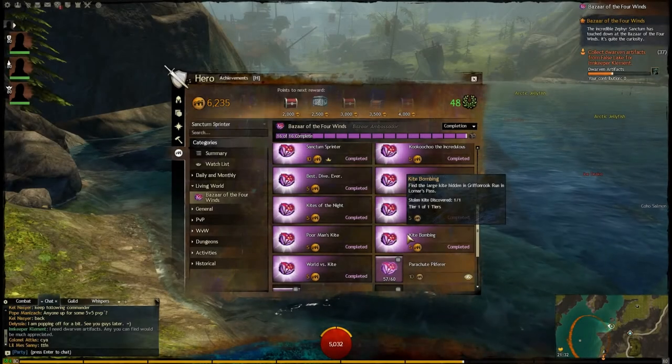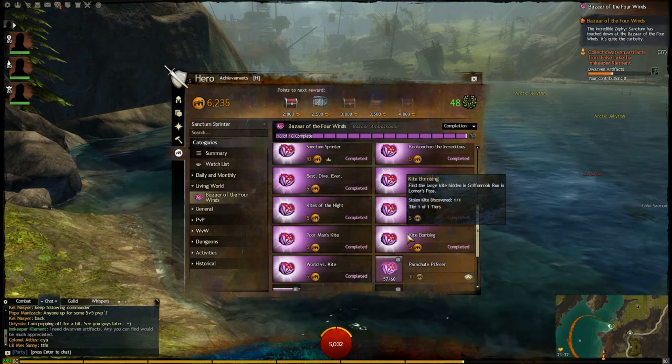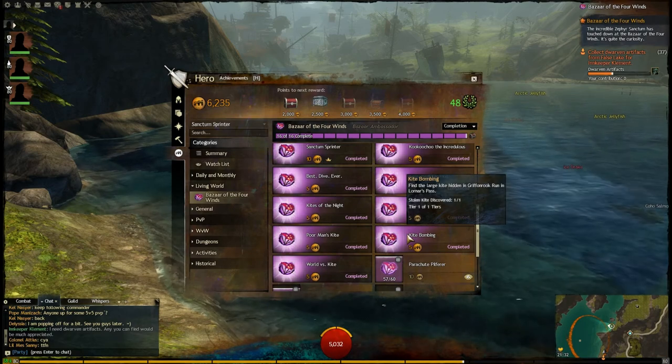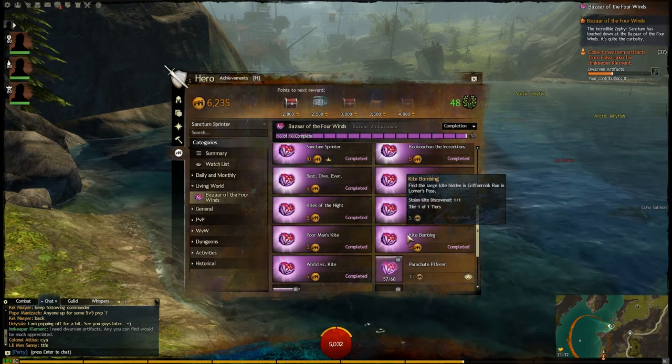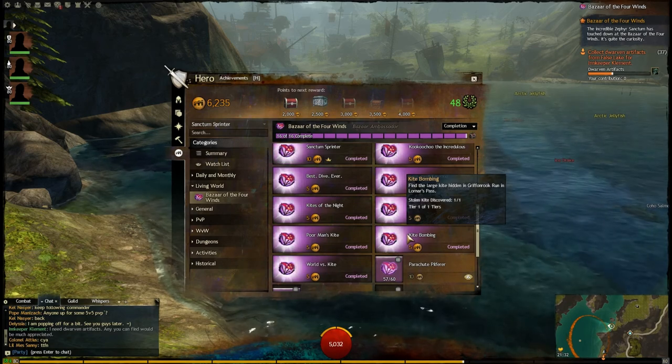Hey folks, this is Kalani. I'm going to be looking at some of the kite achievements available for Bazaar of the Four Winds. Now these are the kites available in the mini dungeons or jumping puzzles. This time we'll be having a look at Kite Bombing — find the large kite hidden in Gryphonruck Run in Lorna's Pass.